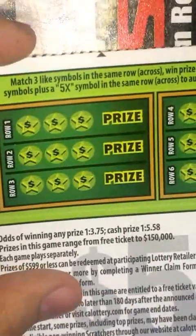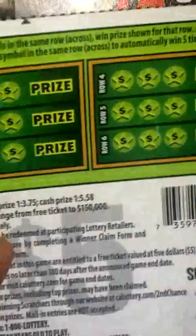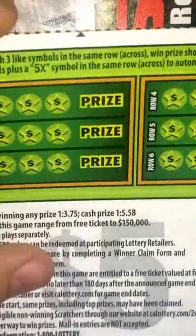So on the back we got to match three like symbols across a row to get the prize, or you can match two like symbols plus a 5x symbol to win five times the prize automatically. Let's go ahead and see what we get here.